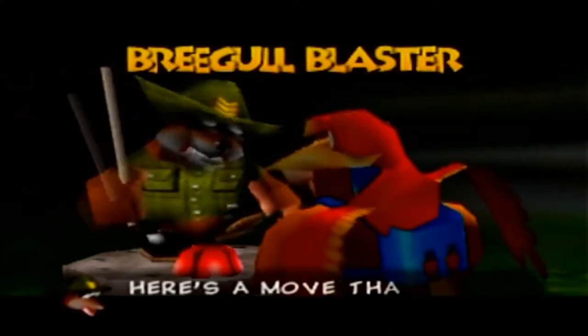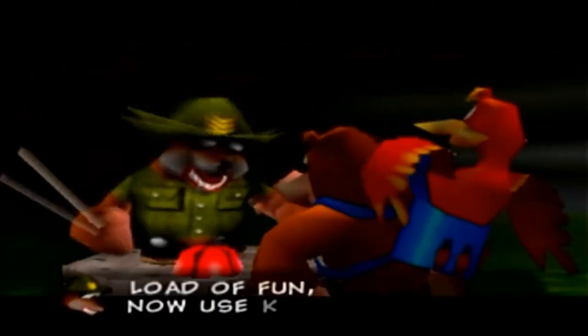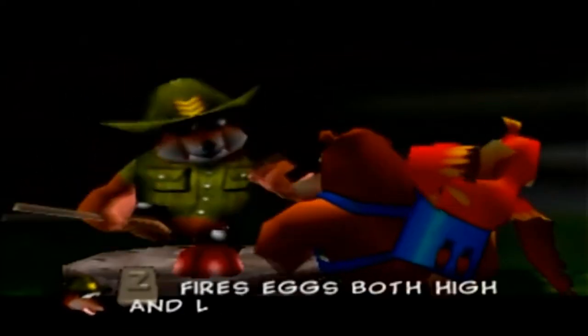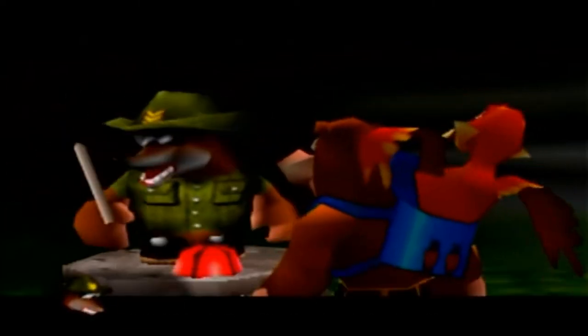It also leads to another Jamjar's hatch that we only need furry notes for. The Breagle Blaster! Here's a move that's a load of fun. Now use Kazooie as a handheld gun. Z fires eggs both high and low.